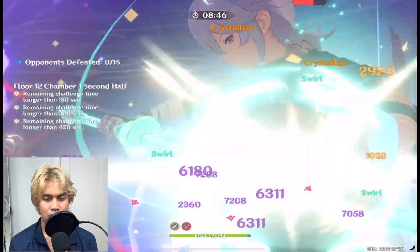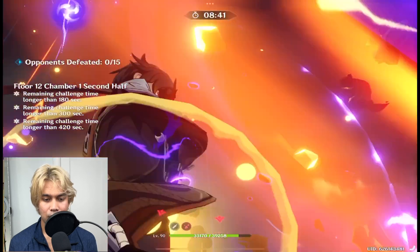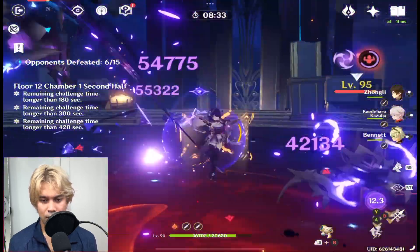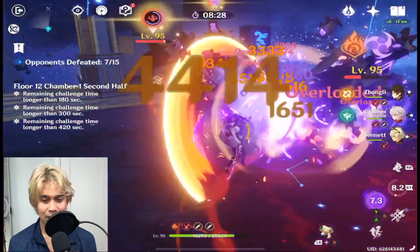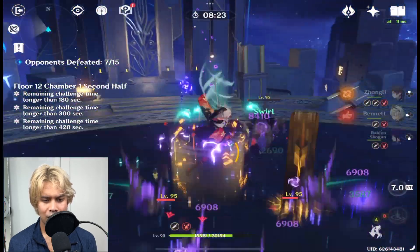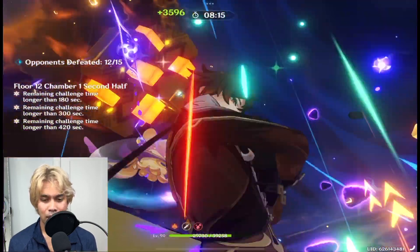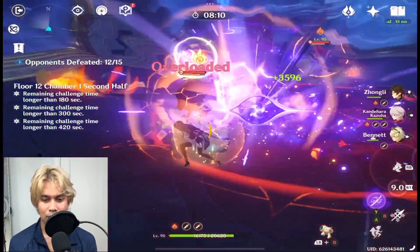With the rift hounds, Zhongli's shield doesn't really work, so you have to be mindful about your health. After using Raiden Shogun's burst, her energy recharge is over 300, so her ult is already filling back up — that's why it's always available.